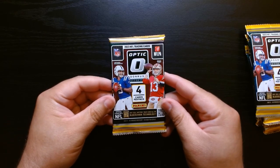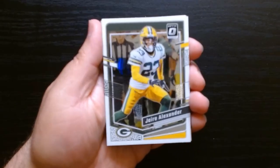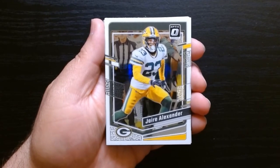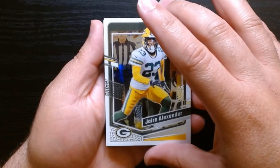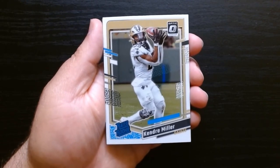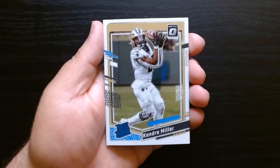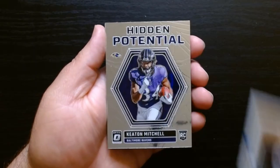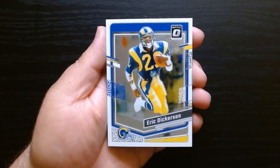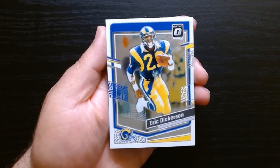This will be a quick one — only about 24 cards, four cards per pack. Optic is always so nice, one of my favorites along with Donruss. We got something bent under this — Kendra Miller on the rated rookie. Hidden potential with Keaton Mitchell for the Ravens. And Eric Dickerson, the throwback — that is a beautiful card. Optic always does it right.